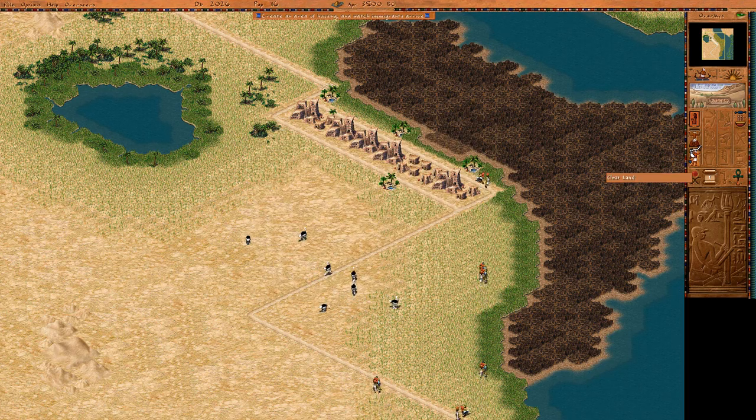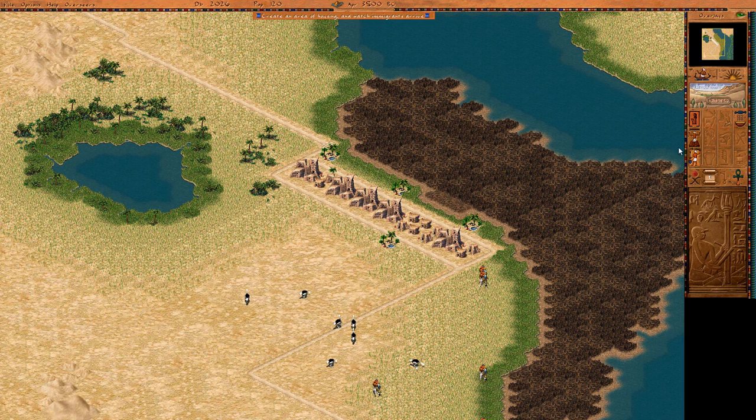We need to get more people so that we can get more advanced buildings. Like the food chain for this mission — let's get that set up.